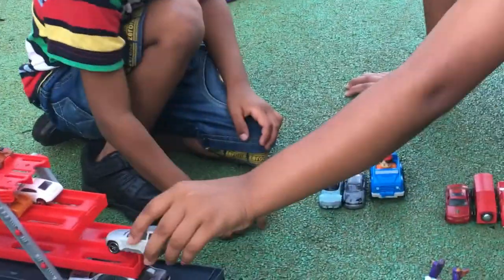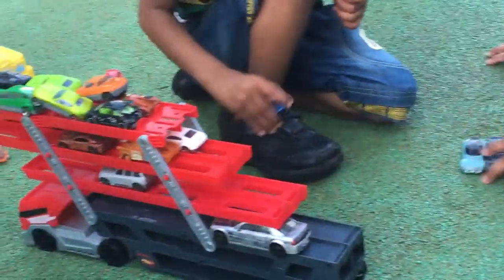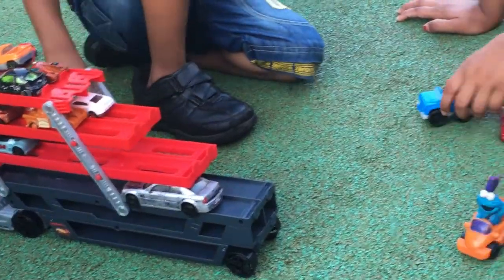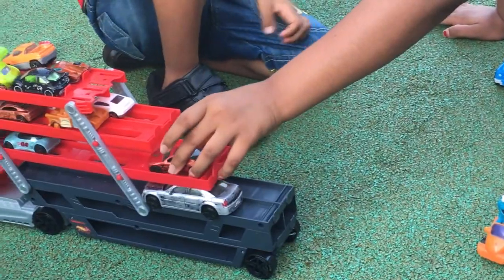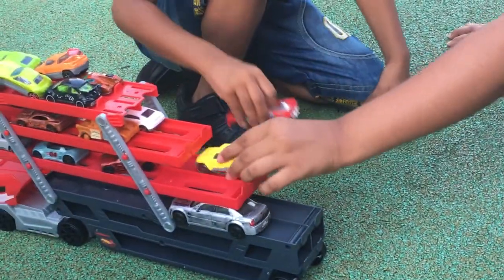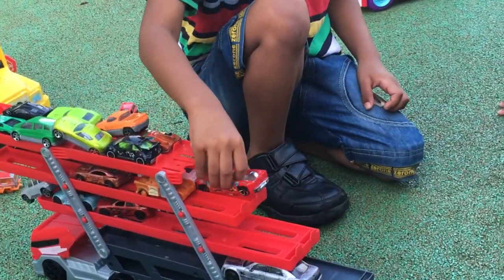And then we're going to put this gray minivan. We're going to slide it down, and then a blue car, and then another blue car, and this car can fit. So we're going to put this red car in there. And a red peepee truck. And then a yellow minivan — yes, yellow minivan.